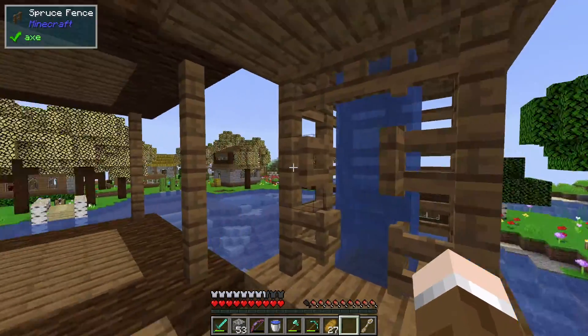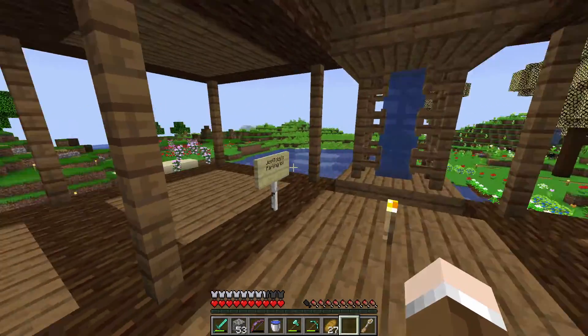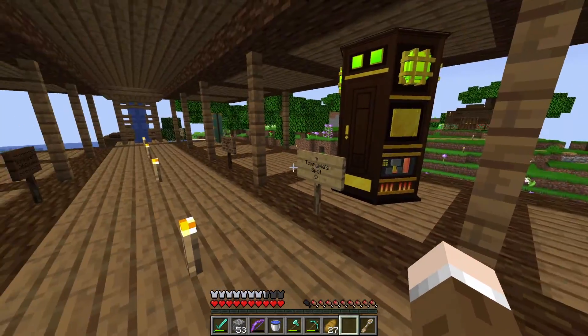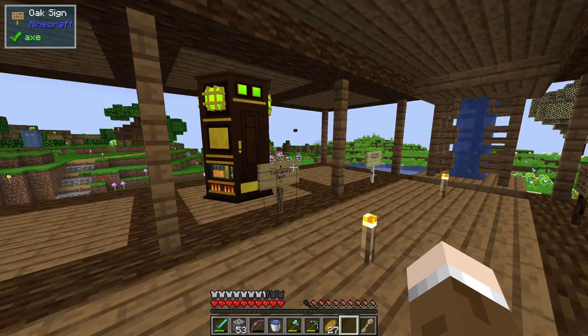I'm going to start with this garage part, which was kindly built by the Ginger Doctor, who did a really good job. It's a clever idea as well. I was originally going to build a landing pad, but the garage idea — just having these spots — it's just a lot better.